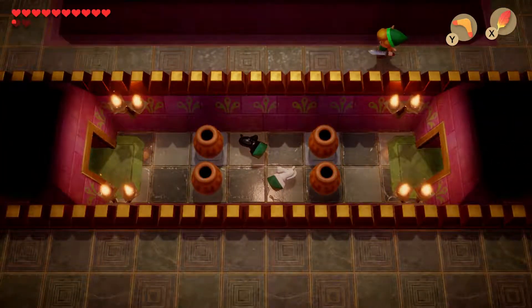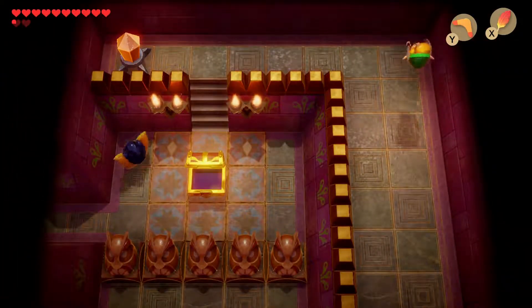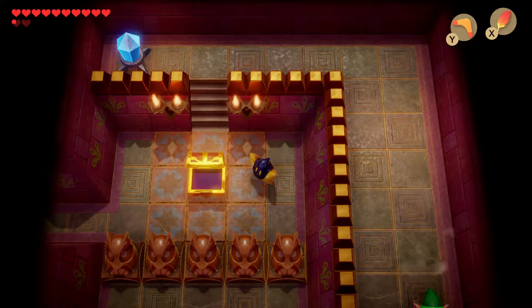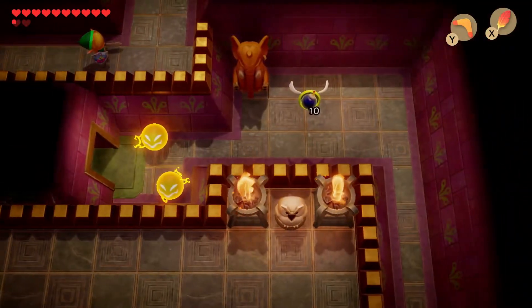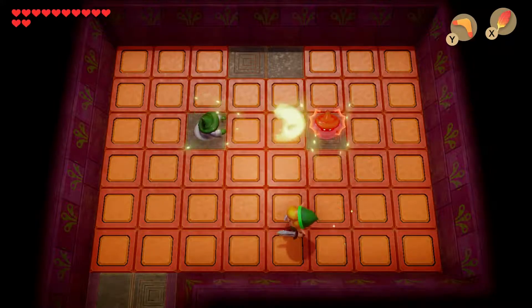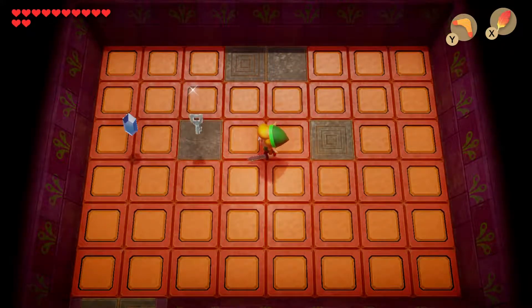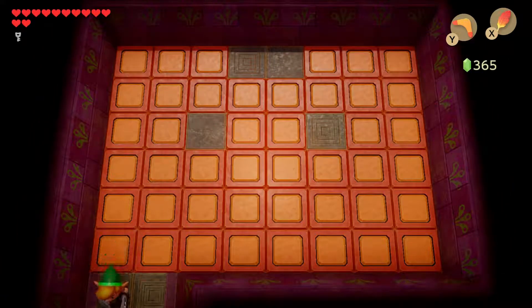You also have to switch the crystal for that room we just saw, then go back. Throw your boomerang on these guys — the boomerang works on the magicians or wizards twice. There you go — and there's a key! Grab that and the rupee and go back to the very beginning.